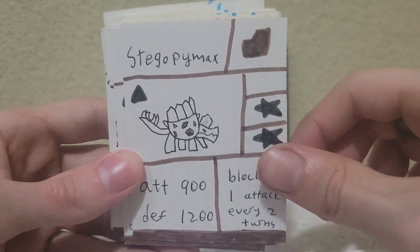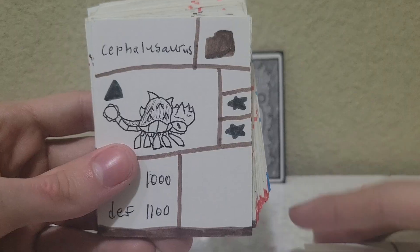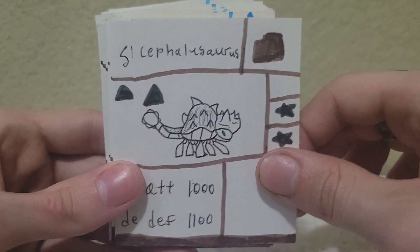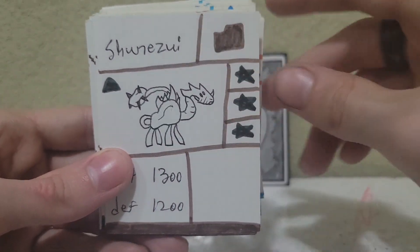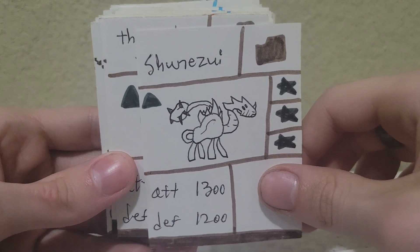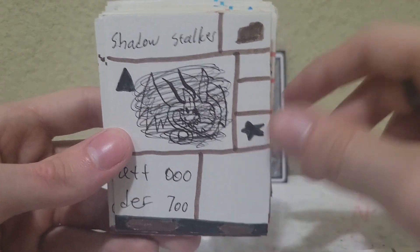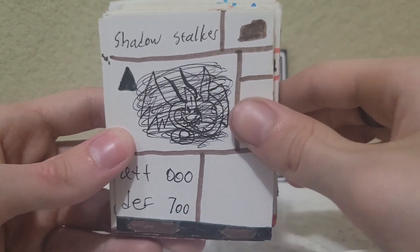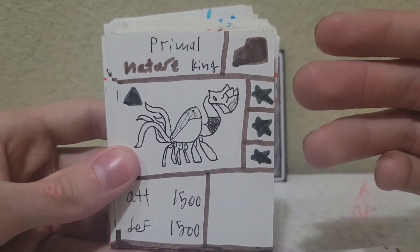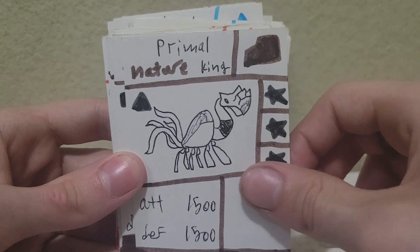Then we have Stegopimax — love the name, hate the design. Then Suprasaur, Pachysaur, Grokuslaw, Paradion, and Cephalosaurus, which is my Ankylosaur-type creature for this game. Surprisingly it's based off of Euoplocephalus, which has a long neck with a club tail. Then the first tree. Here's the Halloween card: Shadowstalker, a weird serpentine dragon thing in shadowy mist. And then Primal Nature King — set two had a primal king instead of a god, and it doesn't require a sacrifice. So arguably, this is power creep.